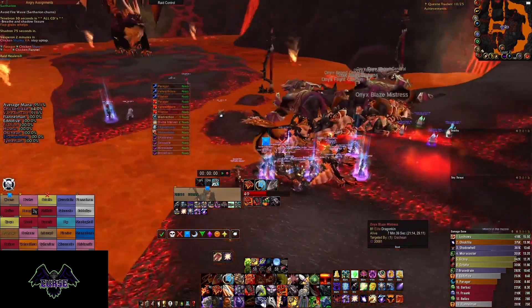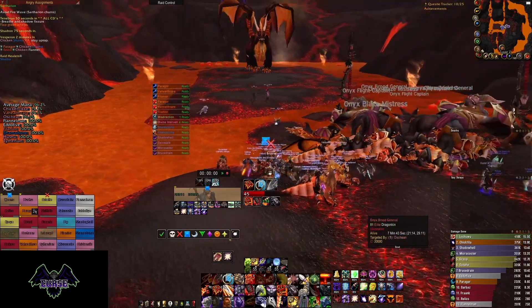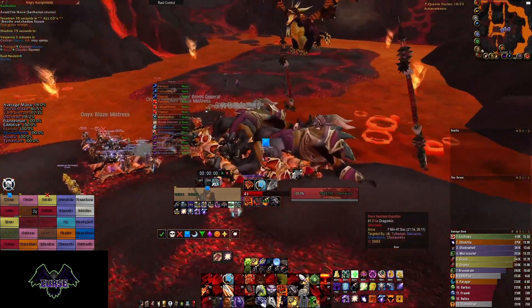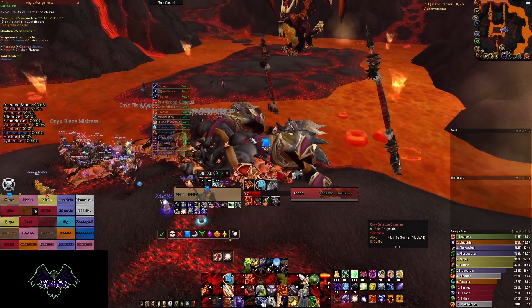Hey guys, here's a guide on how to 99 in Cithereon and Obsidian Sanctum. There are two strategies you can do here. One is known as the Zerg Strat, which requires your raid DPS to be high and is much easier to 99 in. And there is the Intended Strategy, where you kill all three Drakes one at a time. Let's look at both and see how both can be handled.